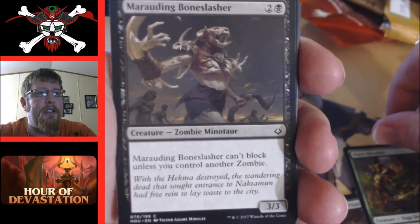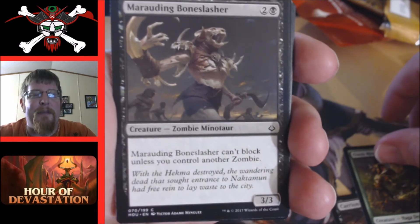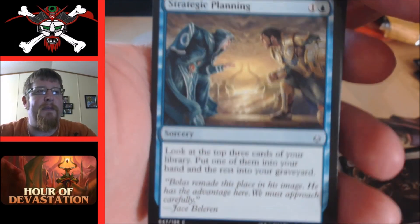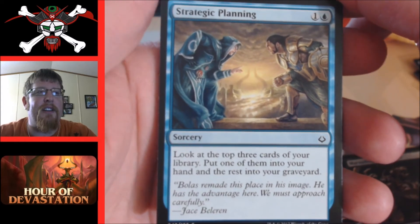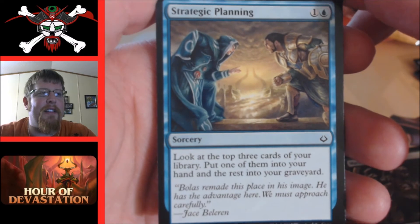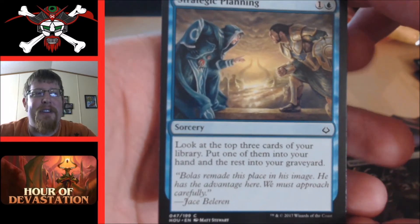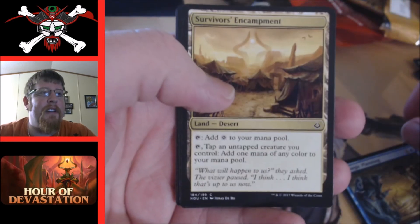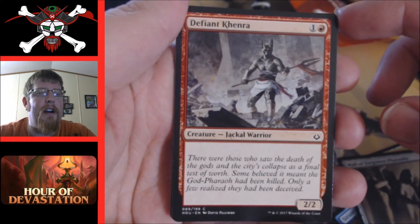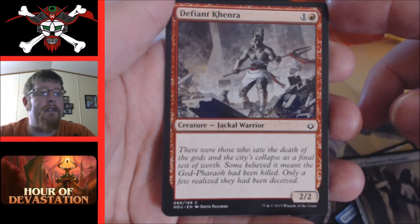Marauding Bone-Lasher — two mana and a black, three three. It can't block unless you control another zombie. I'm not going to add it to my zombie deck but somebody will have fun with it. Strategic Planning — look at the top three cards of your library, put one into your hand and the rest in your graveyard. Great art — Jace against the backdrop of Nicol Bolas's horns. In this set putting stuff in your graveyard is not necessarily bad, and you're getting card draw for two mana.